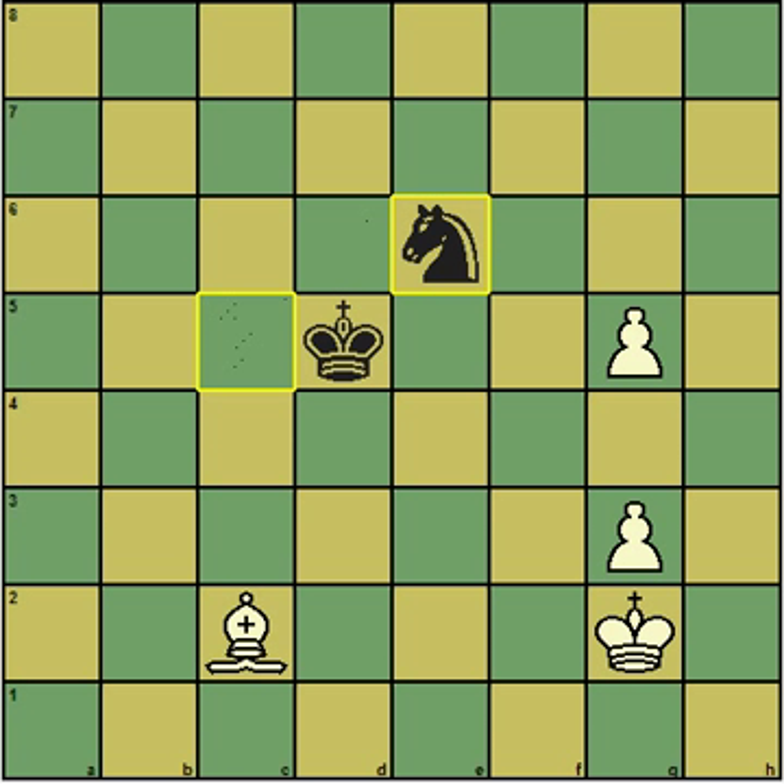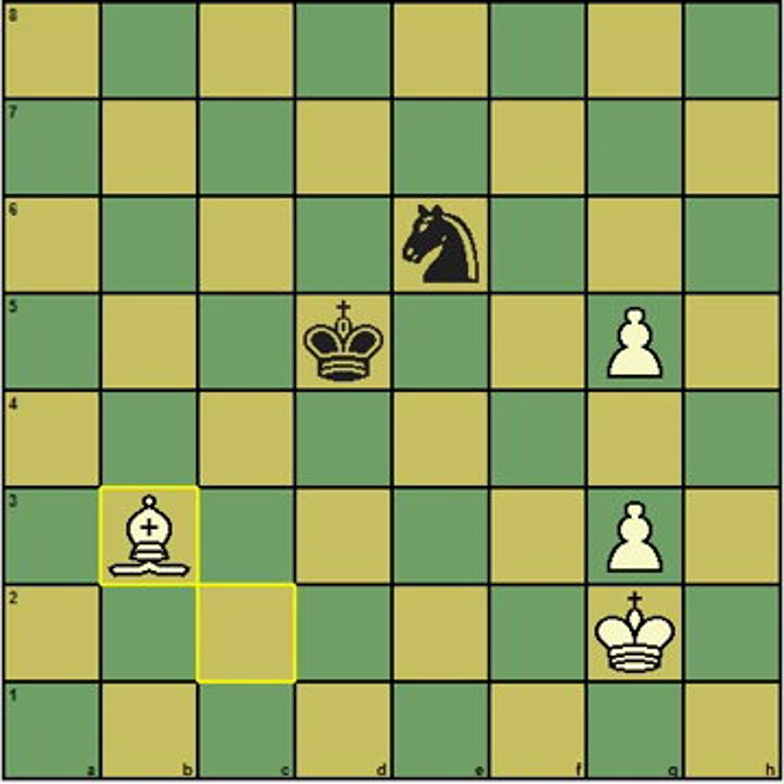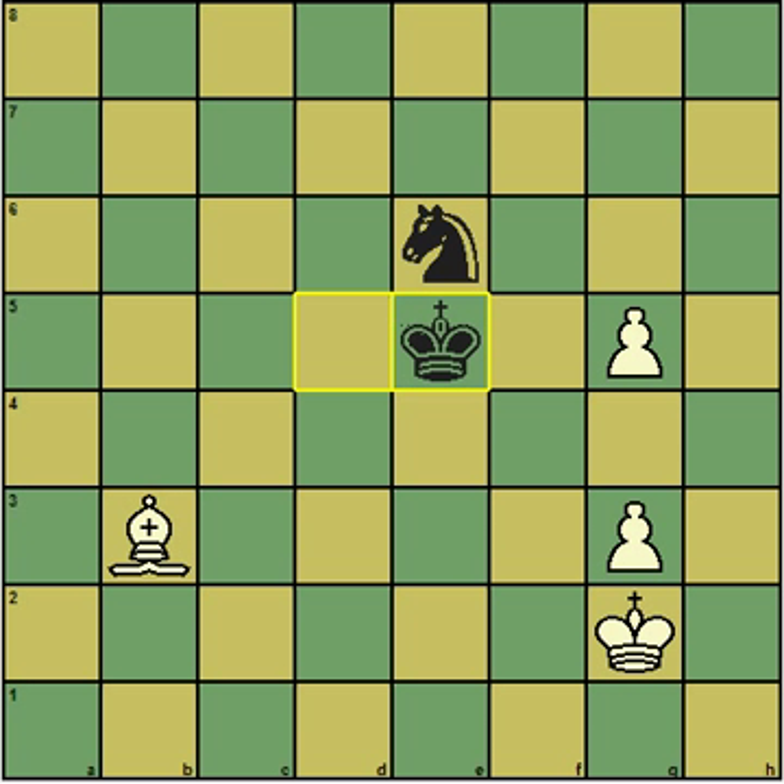But instead, after knight e6, I see that his king and knight are in a line. I could check and trade the bishop for the knight. But first I need to make sure that the resulting pawn ending is a win for me. Maybe you can pause and verify yourself that white's ending with the two connected passed pawns is a win. I decided it is, so I check on b3 and then I make the trade.